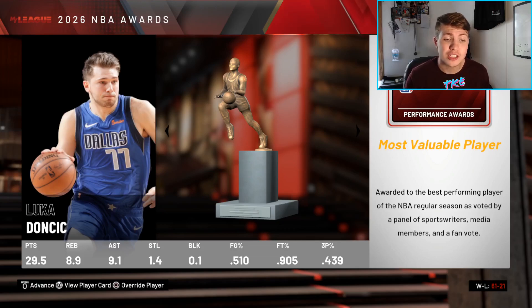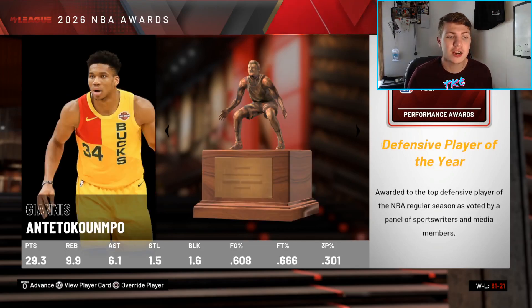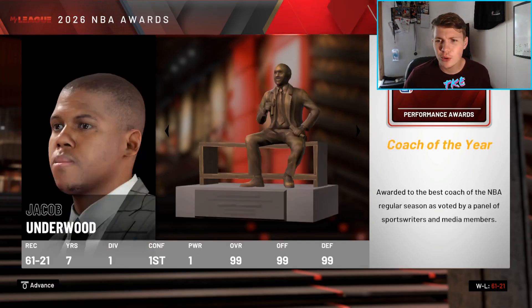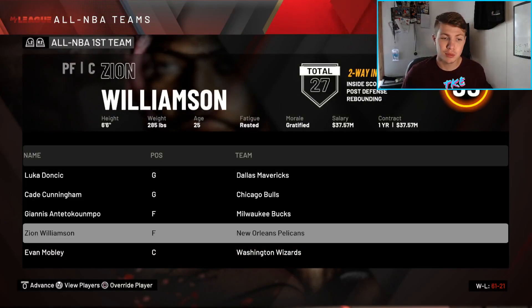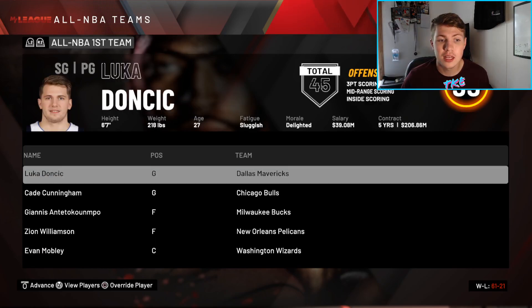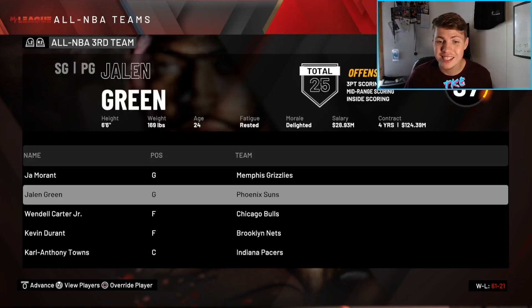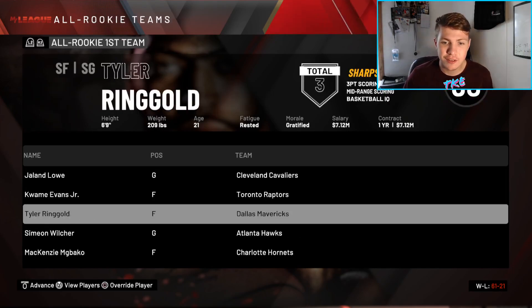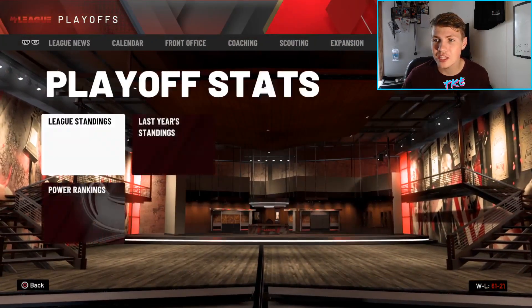We're 61 and 21 this year — a great start. Zion won Defensive Player of the Year, Jacob Underwin won Coach of the Year. Cade Cunningham is on the All-NBA First Team, right alongside Giannis and Evan Mobley plus Zion. We also got De'Aaron Fox on the All-NBA Second Team and Wendell on the Third Team, plus Matisse on the Defensive Second Team. We're the one seed.